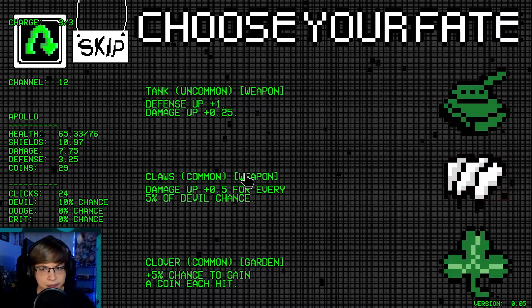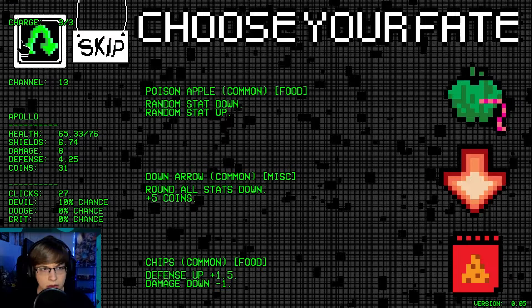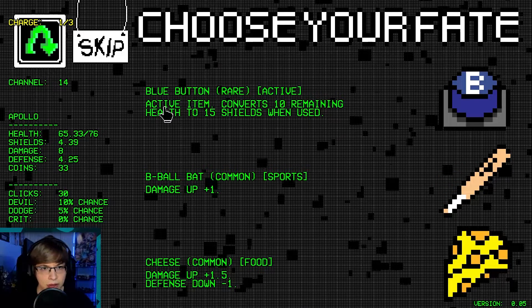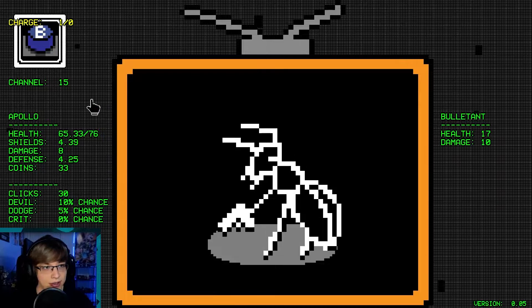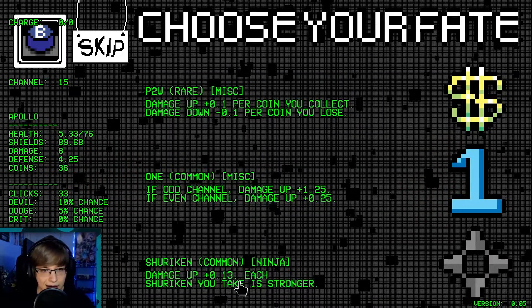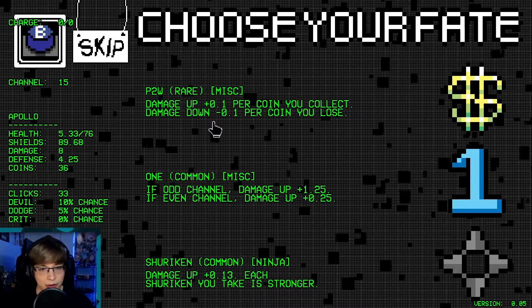We'll get some money here. Tank is good. Reroll. Smiley face — smiley face is just so good. Active item converts 10 remaining health to 15 shields when used — let's do that! Keep doing it right — I think we just keep doing that, get all these shields up here. Pay to win. I think we're going to want to buy things.